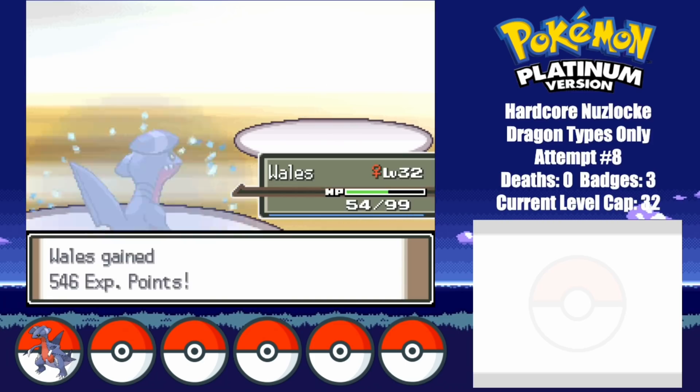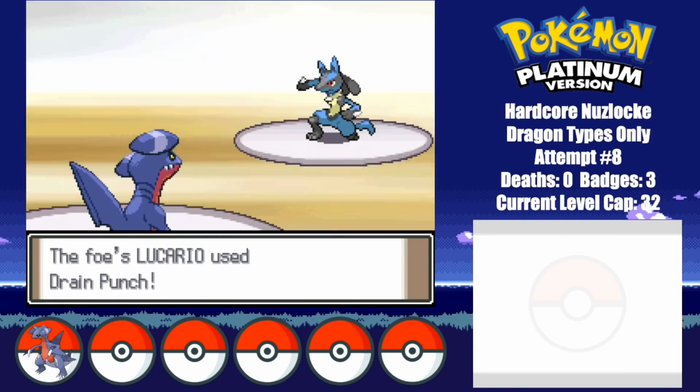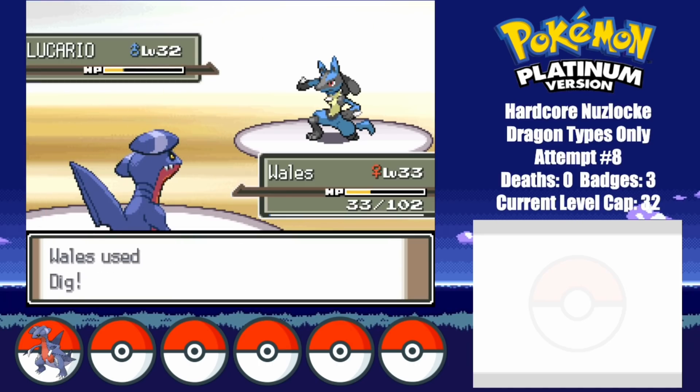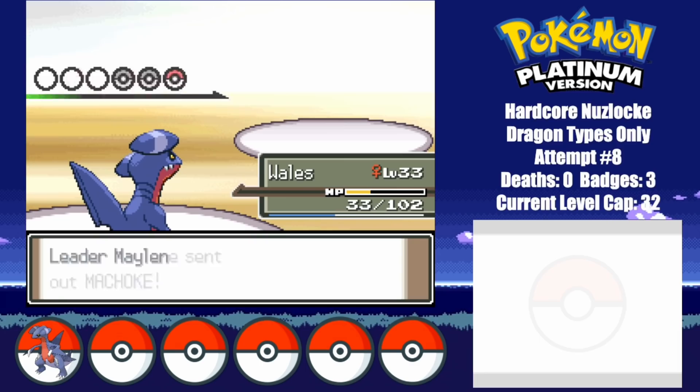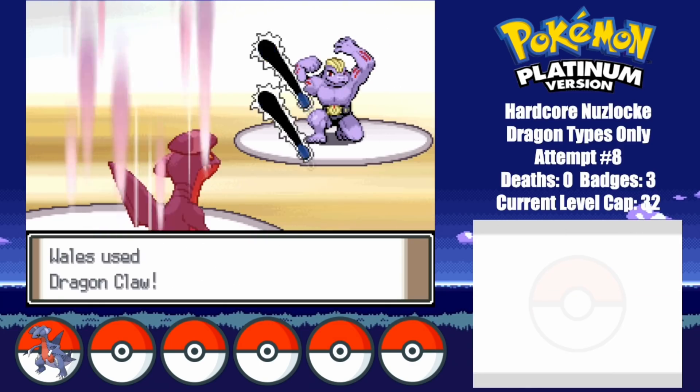I also learn Dragon Claw here, which is amazing. Lucario outspeeds Whales, but a STAB Dig is just way too powerful, as it ends up finishing Lucario off in 1 hit. Dragon Claw doesn't end up being a 1-hit on Machoke, but Machoke clearly doesn't want to give winning the light of day and lets Whales sweep with another Dragon Claw.